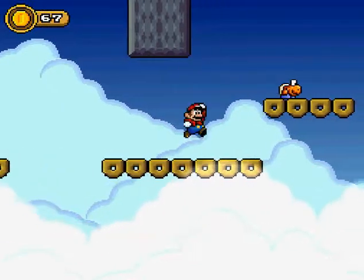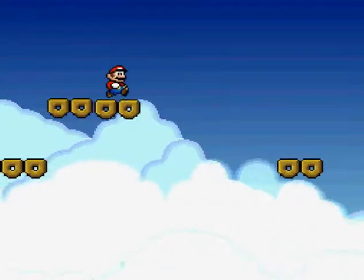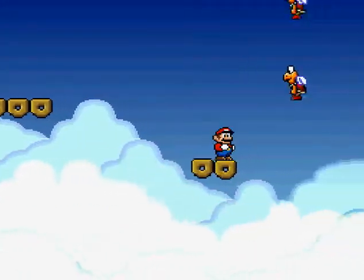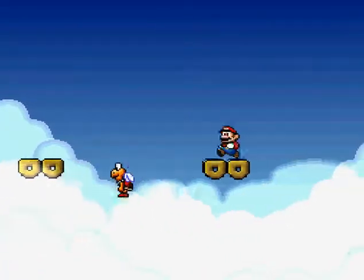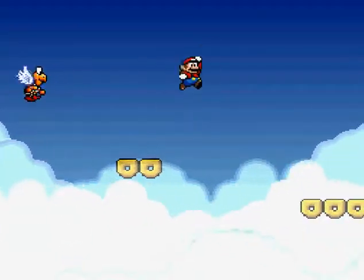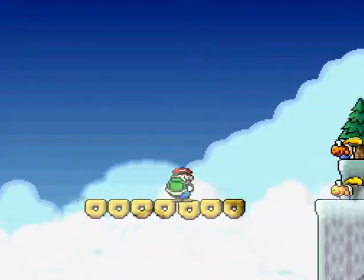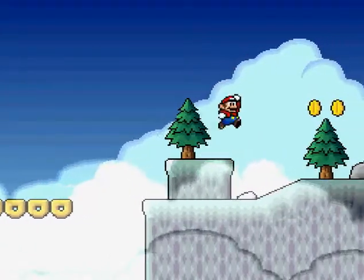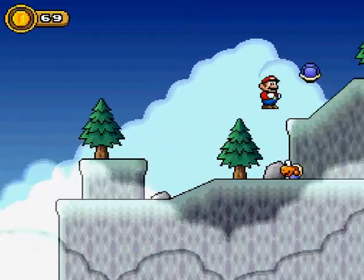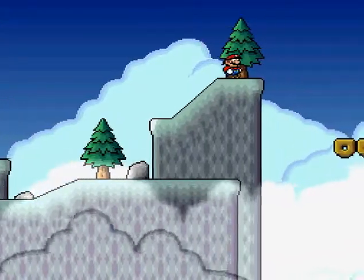These blocks that fall when you stand on them for too long — me and my brother used to call them soggy cheerios when we were kids. You know, when you're a kid you don't bother to look at the manuals and learn the enemy names, so you kind of make up your own names for objects and enemies in the game. And I was doing so well.